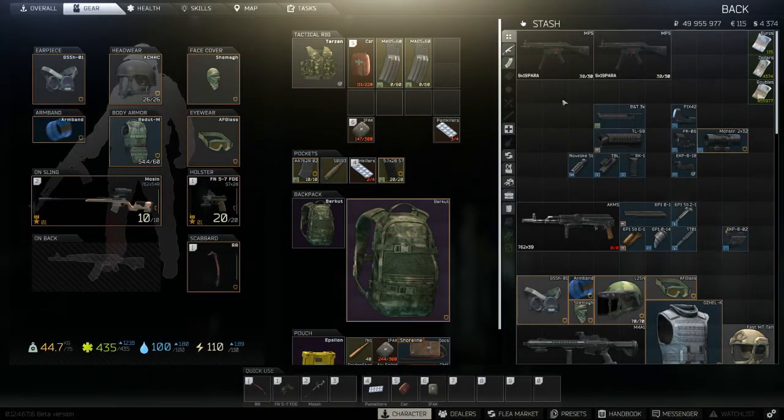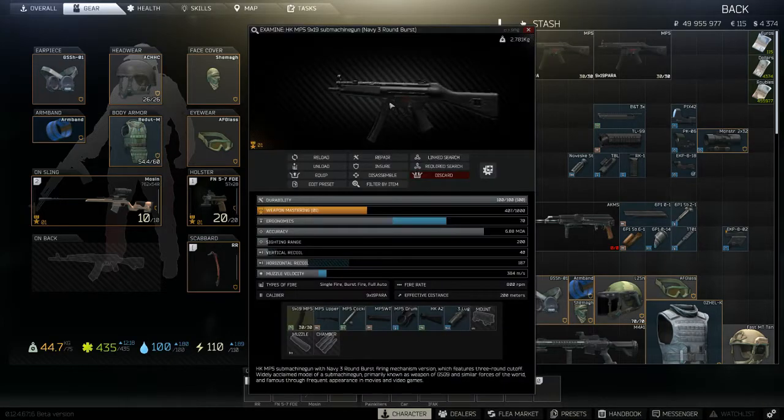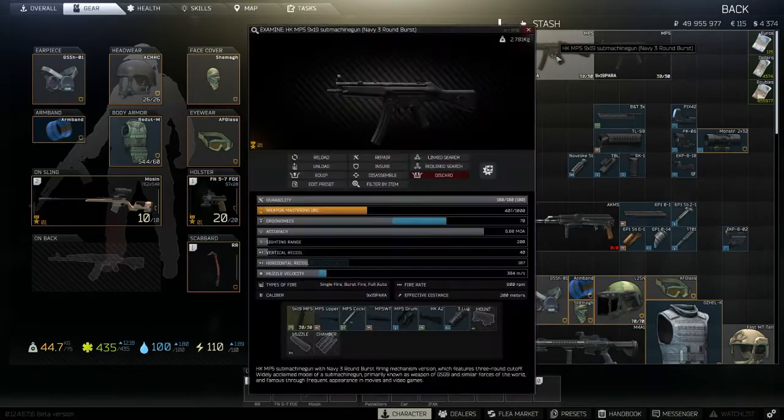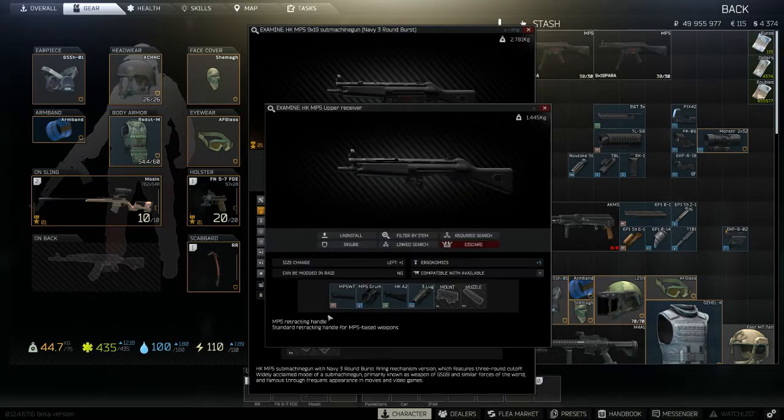Next up we're going to take a look at the MP5. This is a useful gun to highlight from a modding perspective, as it works in a slightly more annoying way when you're not used to it. This is a good base for learning how the M4s work, because they work in a very similar way for a lot of NATO weapons. Weapons and mods build up in layers in the modding system, which means sometimes weapon parts are hidden behind more integral pieces. We've already seen this with the gas tube and handguard on the AK. For the MP5, the upper receiver is a separate piece, and this is where some of the components are hidden.